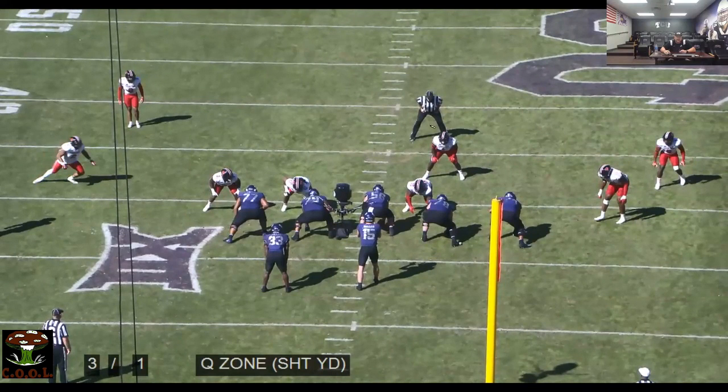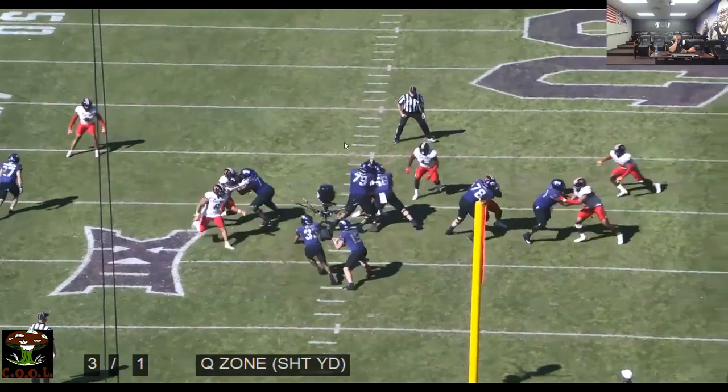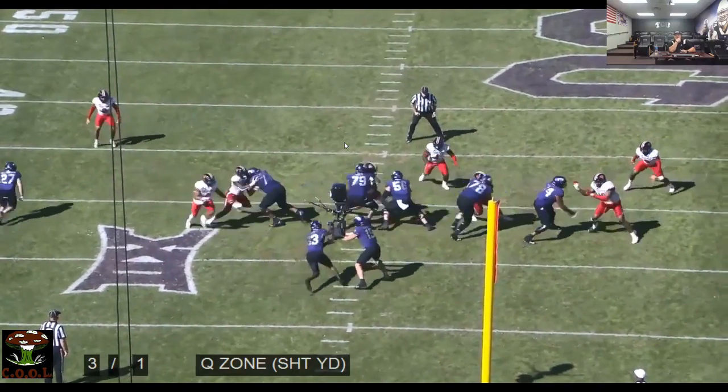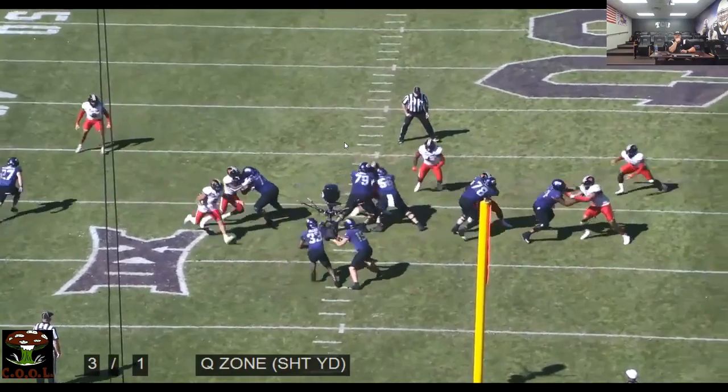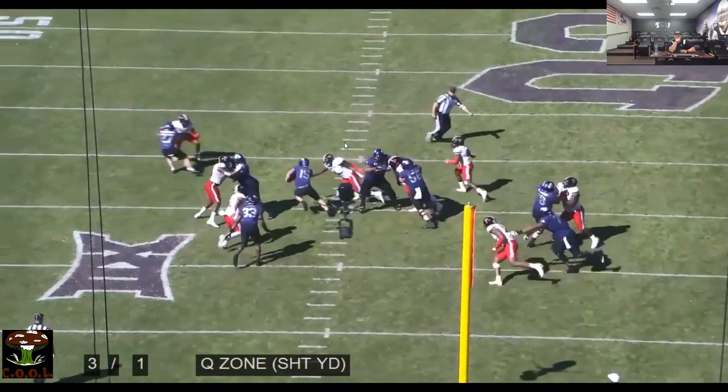We're going to run inside zone just like we normally would. We'd Mike it — there's the Mike. So we're going to single here. Jab, jab. He's the extra, so he's just going to block number six. If number six was in the box, it would turn into a lock and quarterback just runs QB inside zone. On third and one, they're always going to try to outnumber you. To us, we're just running inside zone lock. Tailback's the extra.